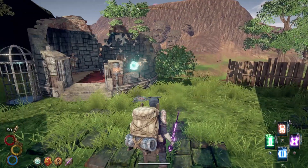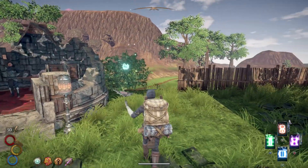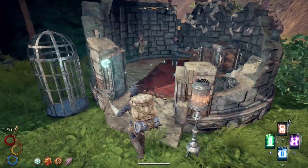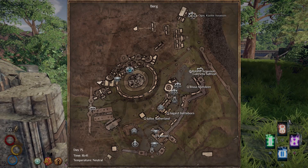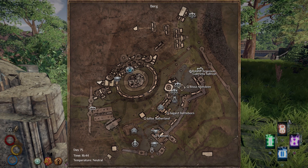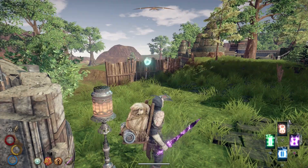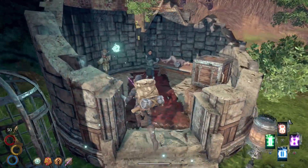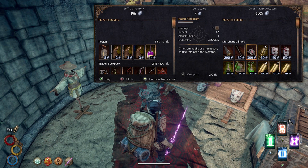I'm over here in Berg, which is the main city located in the Enmarstar Forest. Pull up your map, you'll see the city of Berg, and navigate there. Once you're in Berg, pull up your map and you'll see all the way up at the top is Ogoy the kazite assassin. She's way away from all the other shops — just find her up there, there's a little pathway you can take over to her.